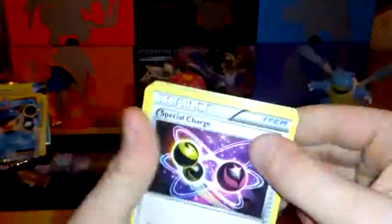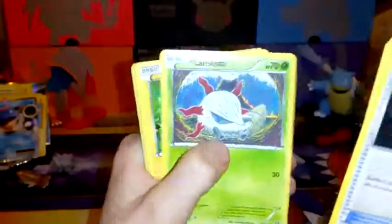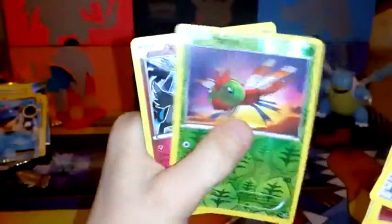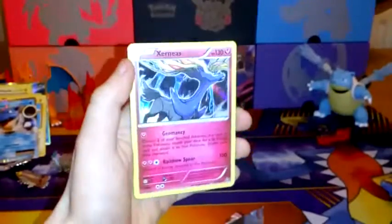And we have a white code! Oh my God, I swear! One, two, three to the front - this card is our good card, let's go. Special Charge, Azumarill, Lampent, Larvesta, Joltik, Tangela, Pumpkaboo, Oshabot, Yanma, and yes - this is a good Xerneas holo rainbow! Another holo! Put that over with the good cards. Oh, this Sun and Moon opening will be awesome. And I just realized I said Sun and Moon. Wow, I have a list.